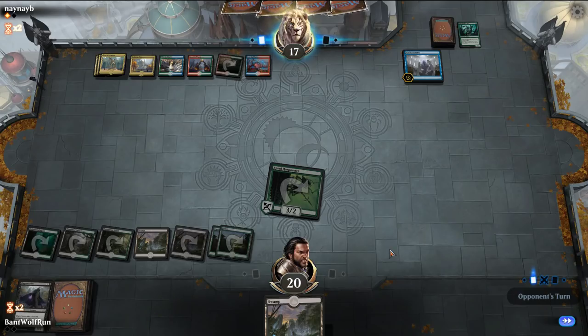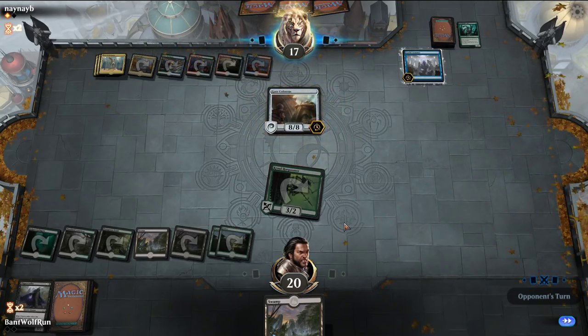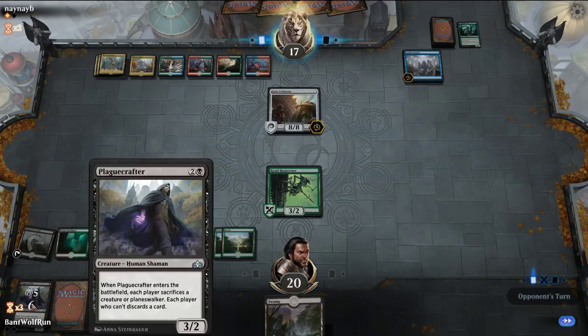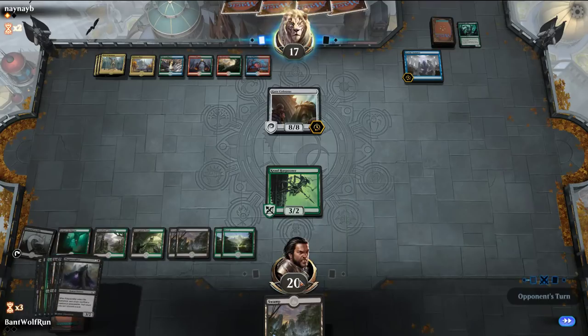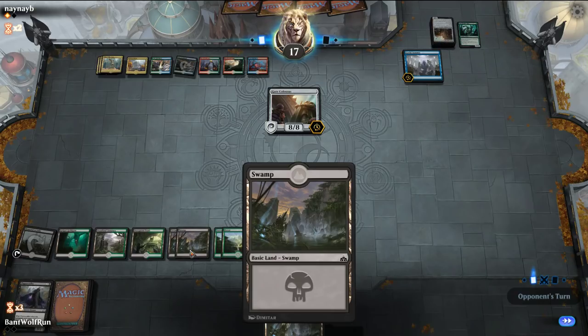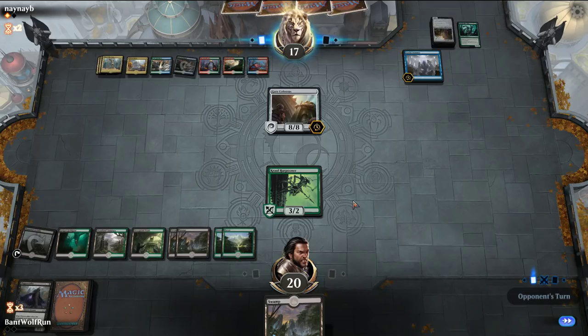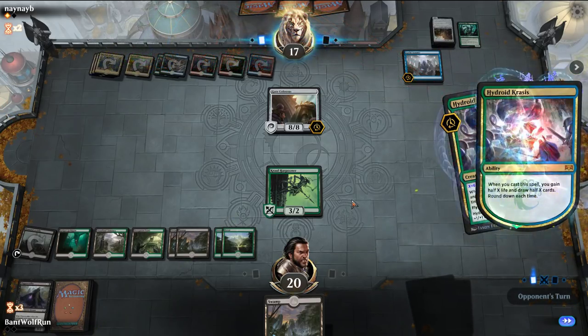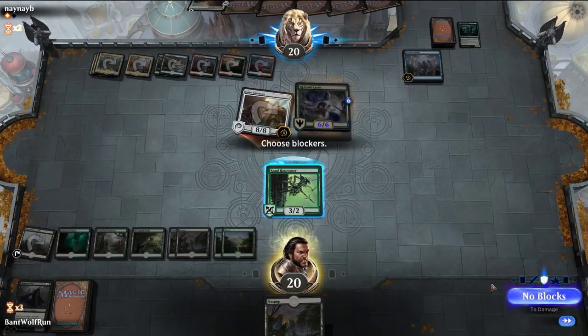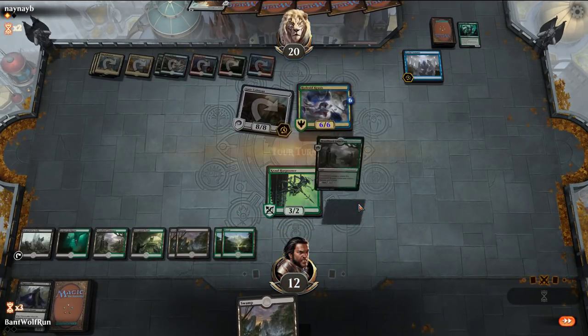Mulder Hulk even. They have another Colossus. Memorial to Folly is a bit slow but we can get back the Chupacabra probably. They didn't stack their triggers right — they could have drawn Colossus this turn. Yeah, the opponent's got this one. It's a tough one.